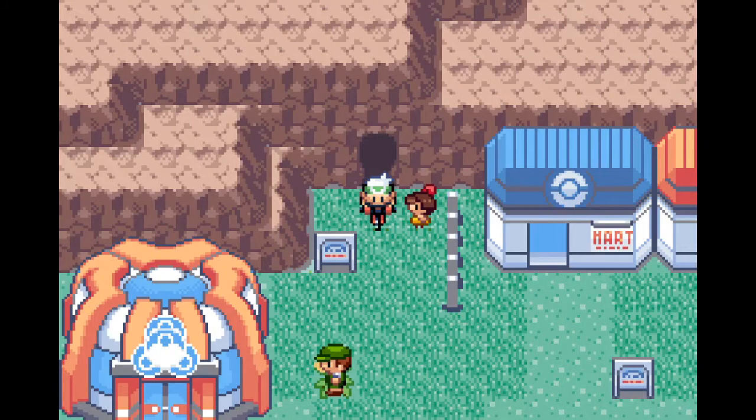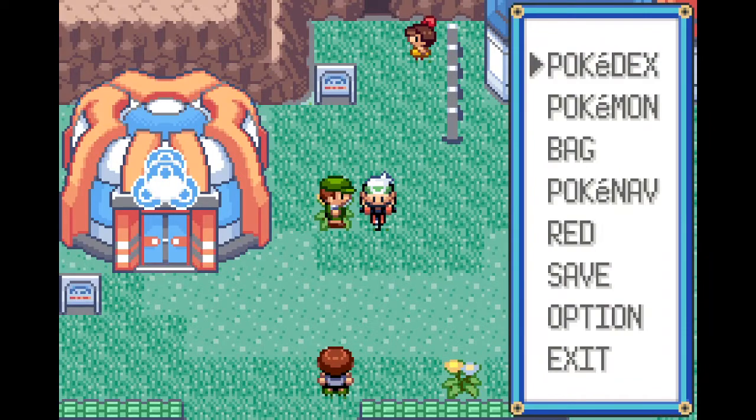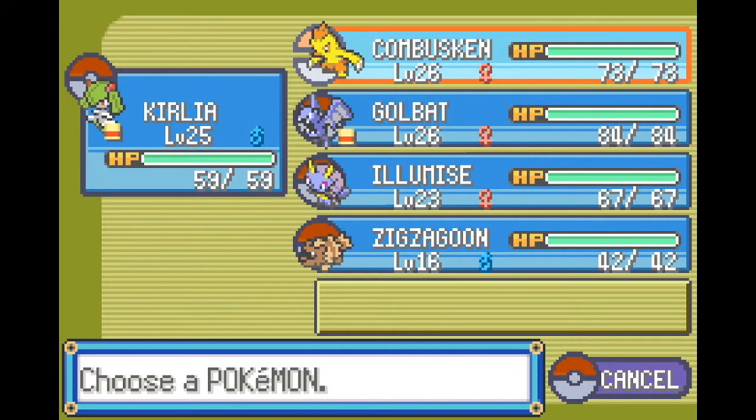Hello and welcome to the 10th episode of my Pokémon Emerald Catch Everything playthrough. Today we're back in Mauville. Let's have a look at the team from last time. Curly is around level 25 and the other two are level 26.